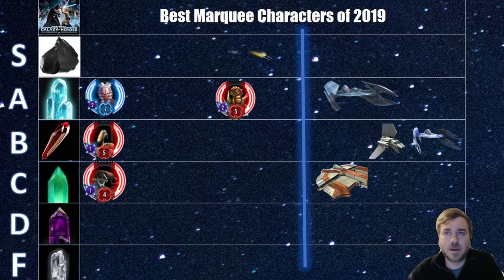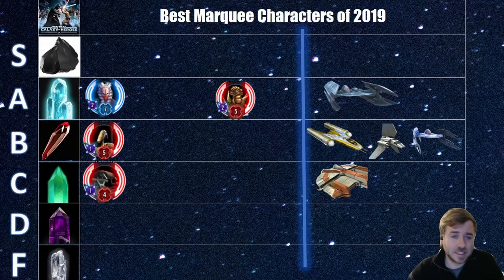Our last ship of 2019 came out a couple weeks after the Hyena Bomber: the BTL Y-Wing, which lands in B tier. It doesn't reach A tier because as a tank it mainly just sits there — it gets an extra taunt when someone triggers Unending Loyalty, but otherwise just takes hits, which it does well on a Galactic Republic team. It came in and replaced the need for the Houndstooth. The best offensive play is in a mirror match if the Anakin died with healing immunity and triggered the stealth savior mechanic — this ship can kill it with its special by attacking the weakest unit and dispelling protection up. Otherwise it's not really an offensive ship.